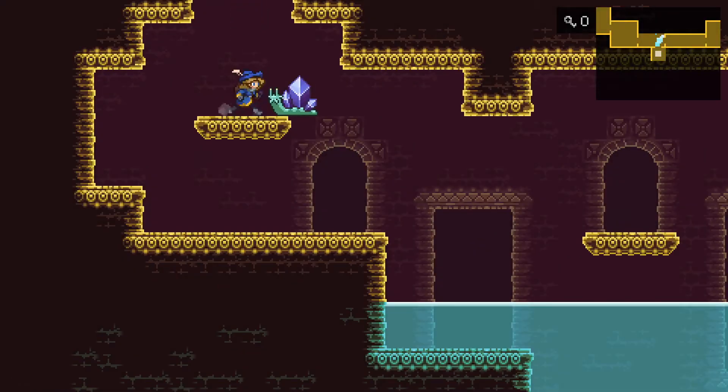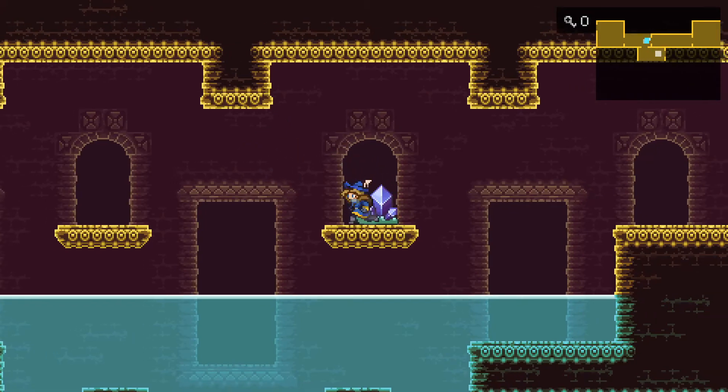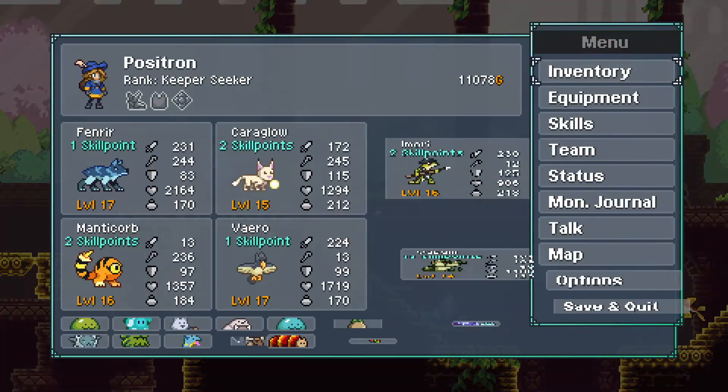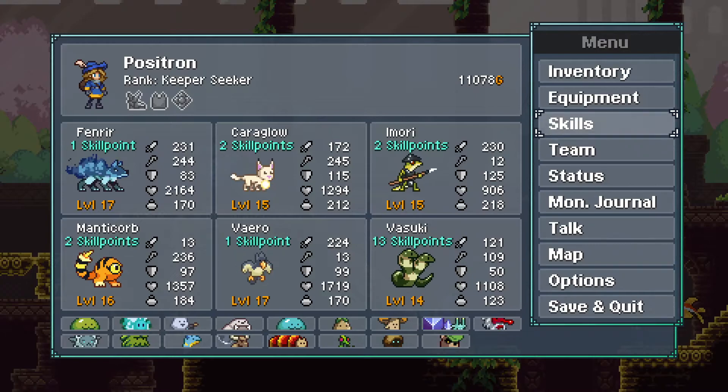I just want to see what is down here — what is this kind of underwater area. Alright, we'll go through this next time. I feel like we didn't get that far, but there are a lot of dangerous monsters. So I'll go through our skill points here.